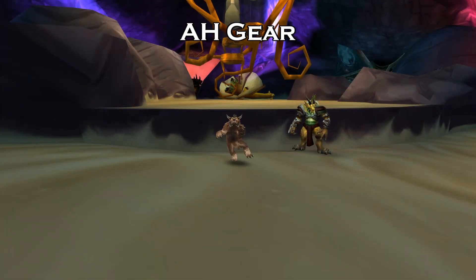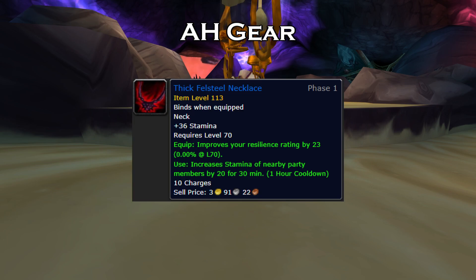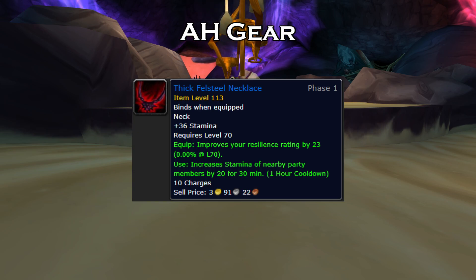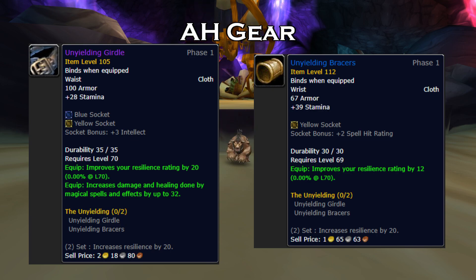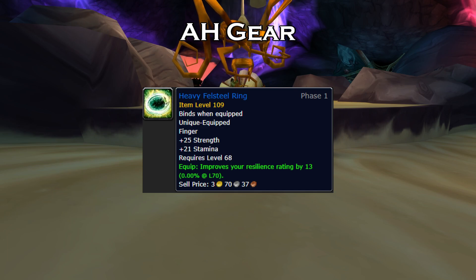After you have your five-set, you can go right to the Auction House and pick up the Thick Felsteel Necklace if you're still in need of some Resilience and health. It will give you 360 health along with 23 Resilience. You can also pick up the Unyielding Girdle and Bracers if you are a Caster, and if you are Melee, you can pick up the Heavy Felsteel Ring to give you 21 Stamina, 25 Strength, and 13 Resilience.